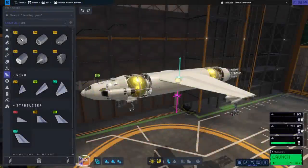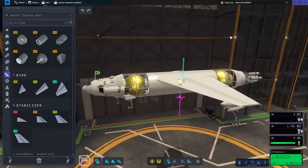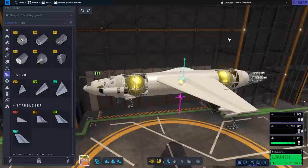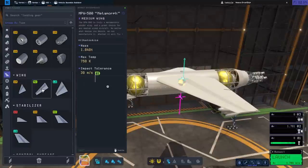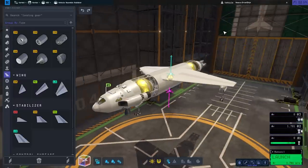Hello everyone, welcome back to Raze Aerospace and Kerbal Space Program 2, where I'm faced with the reality that the medium wing may not be sufficient for our dropship needs because it is not strong enough. It seems to keep ripping off whenever we do a mission with the dropship, and so we need to use the large wing. But if we're going to use the heavy wing, which is 5 times heavier than the medium wing, we should just make a larger dropship.